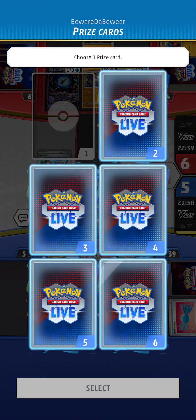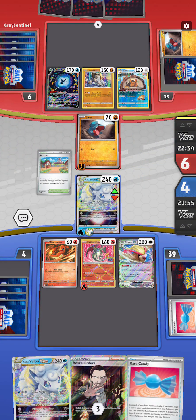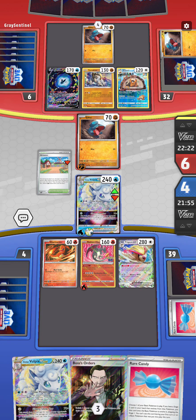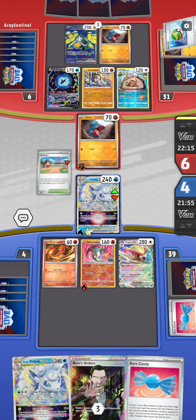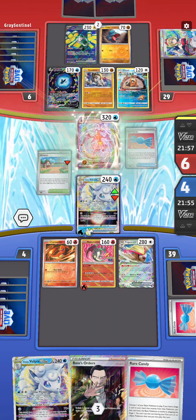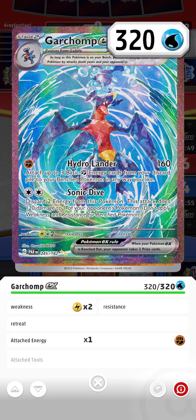He's still got another way to get to that Garchomp, and I think once that Garchomp comes out it's going to be all over. The Garchomp does not have an ability, which means the immunity for the Vulpix is not going to work. We are leading on prize cards though, and we do have a Boss's Orders. Let's see how this round goes - we'll probably be able to Boss's Orders and get that Lumineon. There's the Garchomp - 320 health, oh my goodness - and it doesn't have an ability, which means the Vulpix is vulnerable.